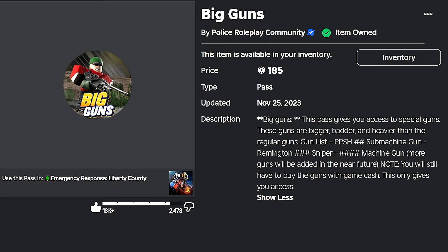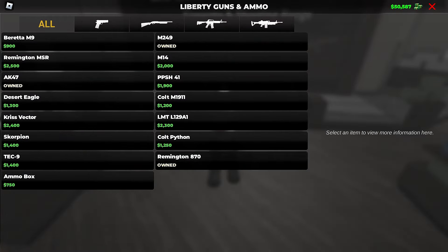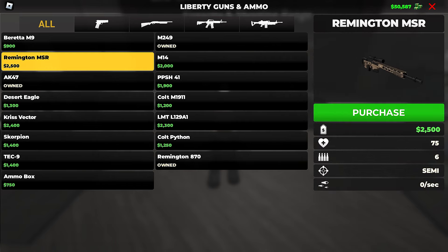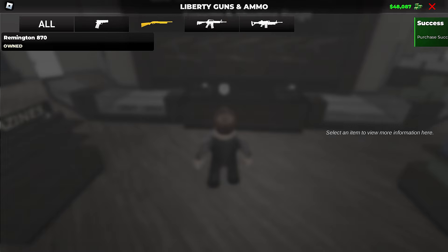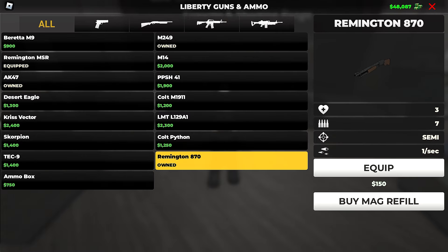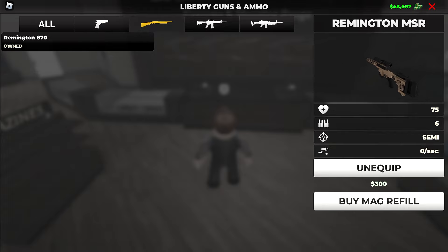The Big Guns Pack is going to allow you to get access to some super overpowered guns, including a Russian PPSH submachine gun, the Remington MSR sniper, and the Machine Gun M249. I have the M249 bought, and I'm buying the Remington MSR, which is a sniper variant. These are the two most popular ones played with.